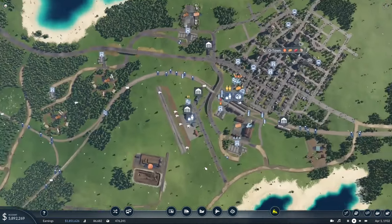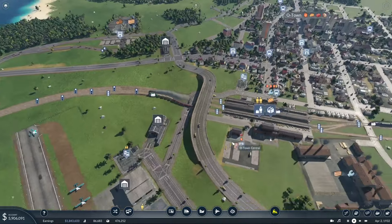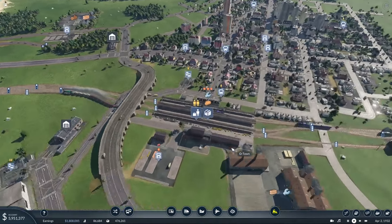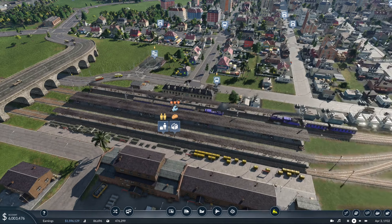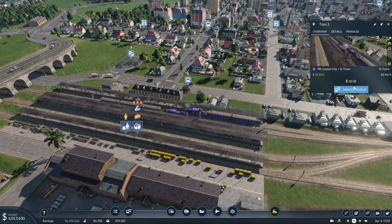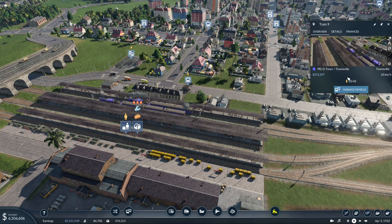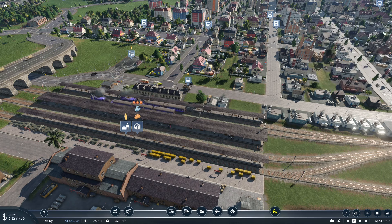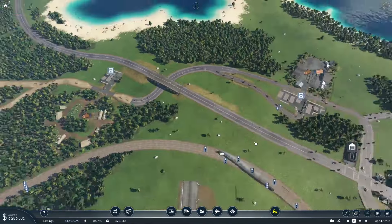Where else can we fix some problems? We got a nice bridge going on here which I absolutely love. We got some people waiting. How are our trains doing? 28 of 28 - nice. How about this guy? 33 of 42 - not bad. Where else can we make some vast improvements?